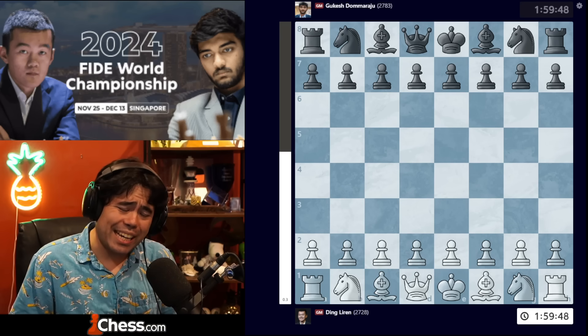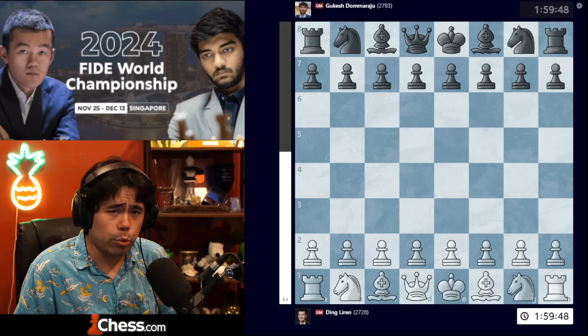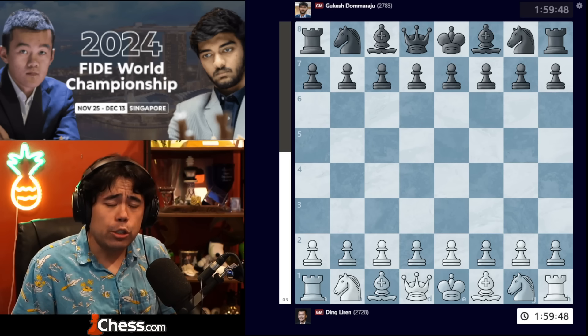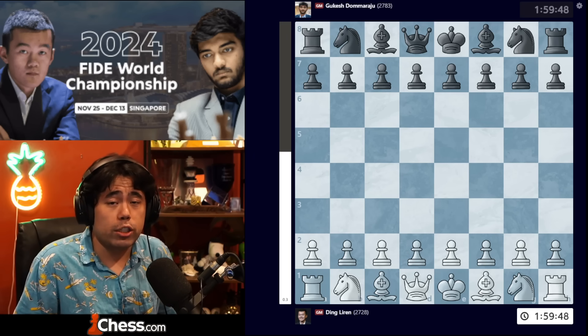As we move into the second portion of three games, this is probably a very pivotal moment. In the first three games, Gukesh had two whites and one black. Generally, when you do play in chess tournaments, you want to put pressure on your opponent when you have the white pieces and make draws with the black pieces.